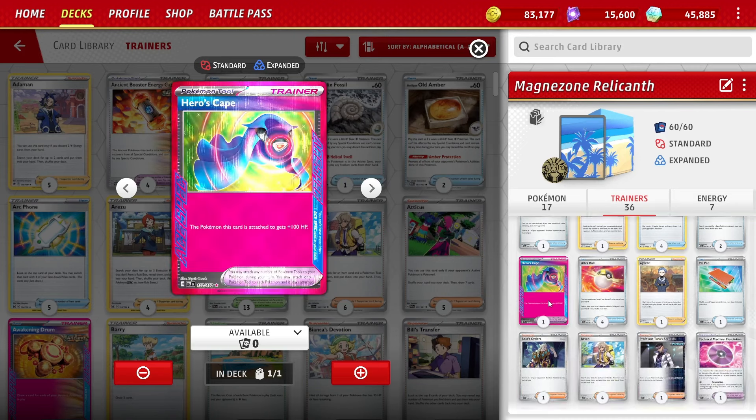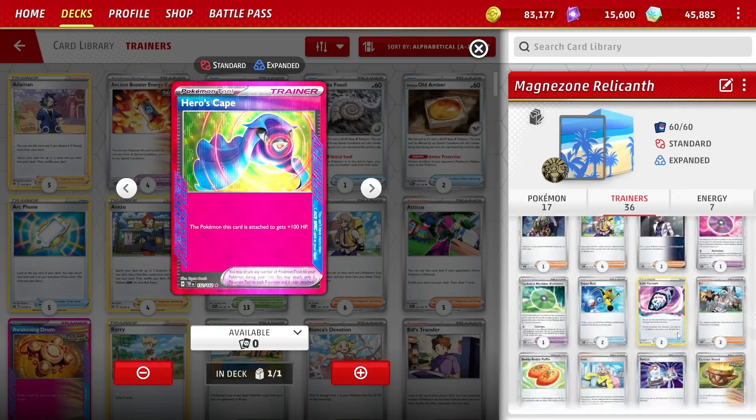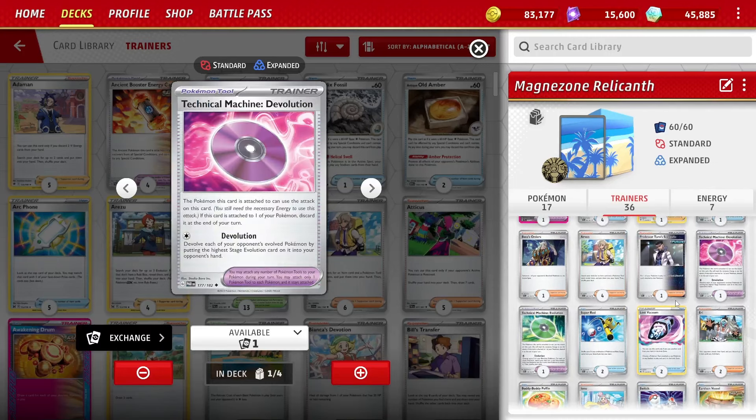For tools: one copy of Hero's Cape, just very good since we're trying to be control style. Then one TM Devolution, which is good against rare candy decks. And TM Evolution - very good for us. For one energy, you choose two bench Pokemon and search your deck for a Pokemon that evolves from them and put it onto them. It's a way to help set up faster since we can't rare candy, so just getting set up is super important.